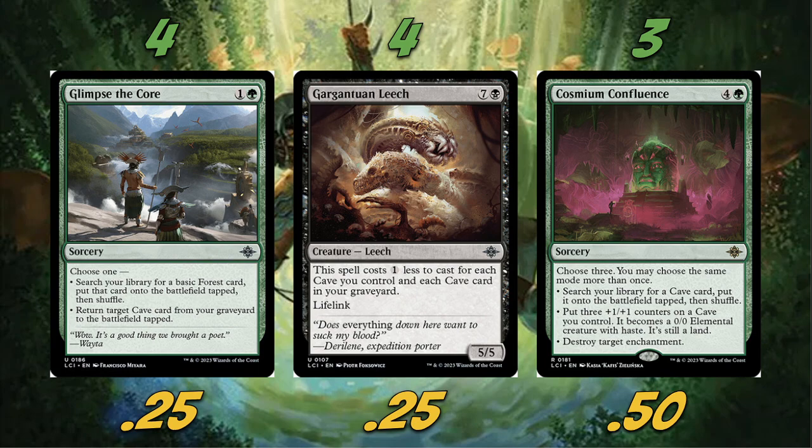Cosmium Confluence is kind of like our Confluence but for caves. We can search your library for a cave card and put it onto the battlefield tapped, put three +1/+1 counters on a cave and it becomes a 0/0 elemental creature with haste, or destroy target enchantment. We can choose three modes and choose the same mode more than once. So realistically if we're putting on pressure, we can just put nine +1/+1 counters on a cave and attack for nine, which is pretty sweet. It does a little bit of everything, but it is a five drop, so we're only playing three copies.